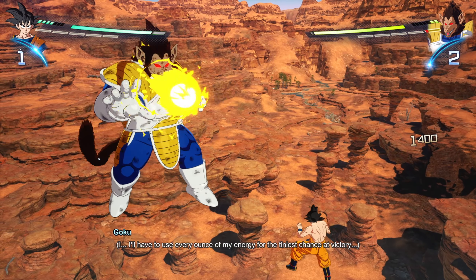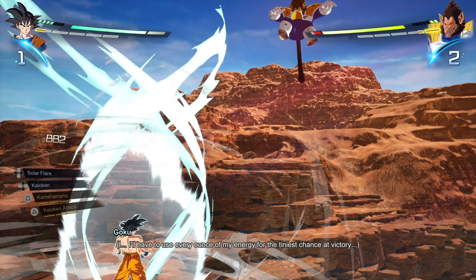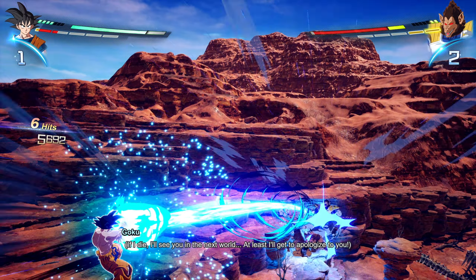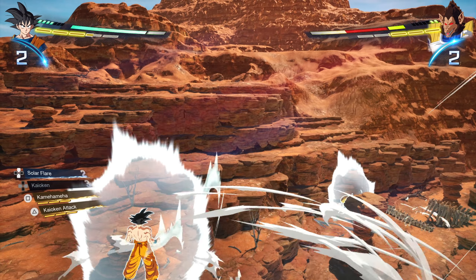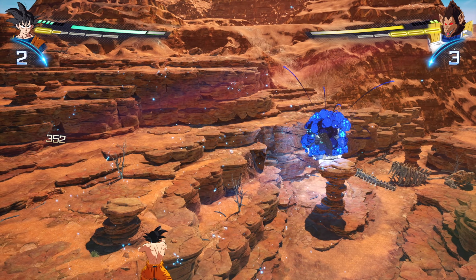Number 6: You can deal damage to Great Ape Vegeta by using Perfect Smash to get behind him and send him flying forward, then quickly charge a Kamehameha and blast him on his way down. It doesn't always work because sometimes he recovers quickly, but even if he does recover, he will still take chip damage from the blast.